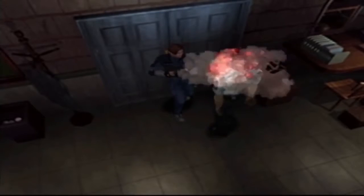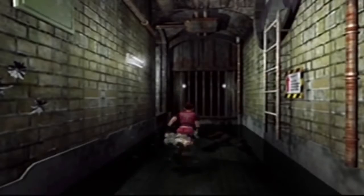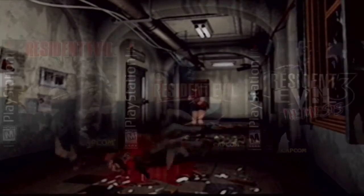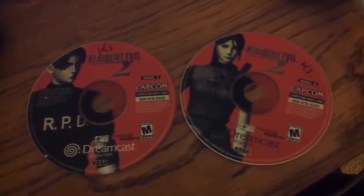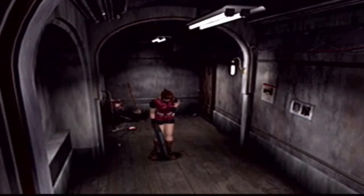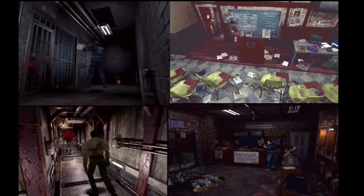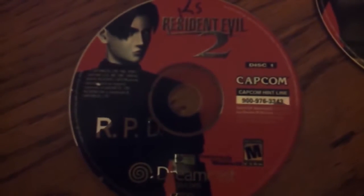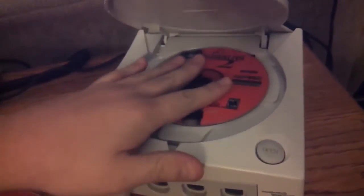Gameplay more or less was the same as Resident Evil — tank controls and all. I've never had any problem with this control scheme, but I'm aware that a lot of people hate it. Resident Evil 1 through 3 may not be your cup of tea if you hate these kinds of controls. Depending on what disc you put in first, you will play as either Claire or Leon. There are a total of four different endings in Resident Evil 2, and it all depends on which character you play as first. If you would like to play the official story, you have to play as Claire first and then as Leon. A lot of people were misdirected because disc 1 is Leon's side and disc 2 is Claire's side, so many people plopped in disc 1 thinking that scenario was canon.